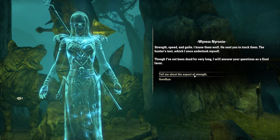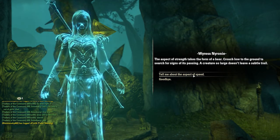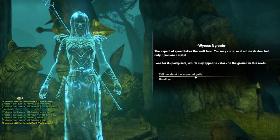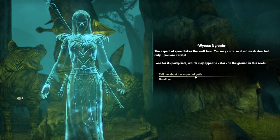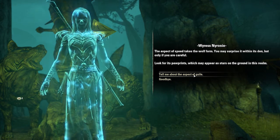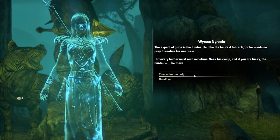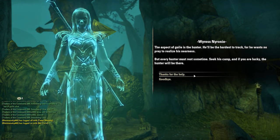Nironi says: 'Though I've not been dead for very long, I will answer your questions as a final favor.' She tells us about the aspect of strength, the aspect of speed, and the aspect of guile. I really have no clue how to pronounce that — my English, even though I am English, is not very good.